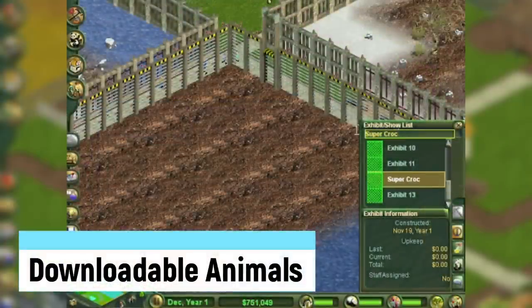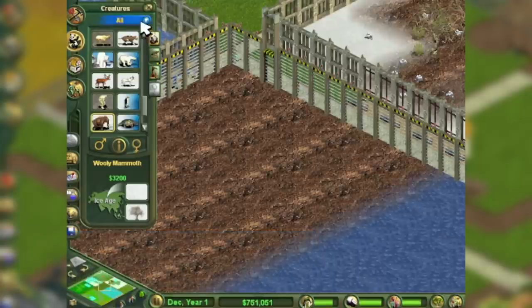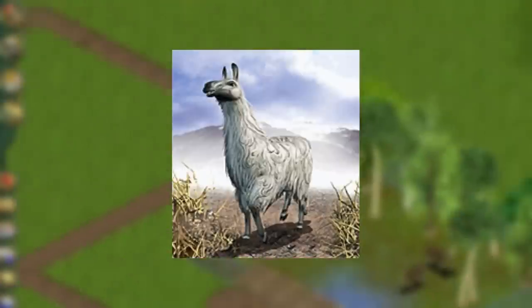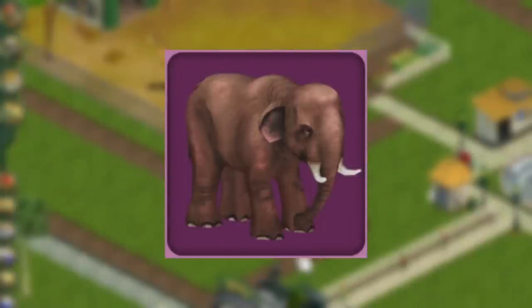Both games featured other downloadable content including new creatures to add to your zoo. With the first game there was the option of the Yeti, Reindeer, Llama, and Mountain Lion. The second game had four main ones: the Musk Ox, Addax, Black Leopard, and the Asian Elephant.